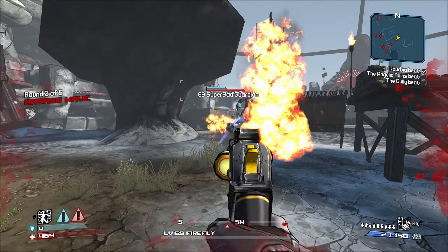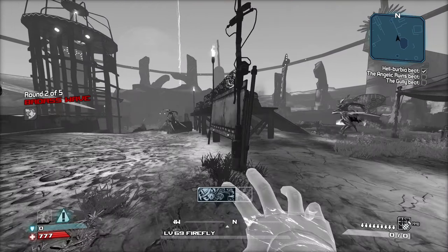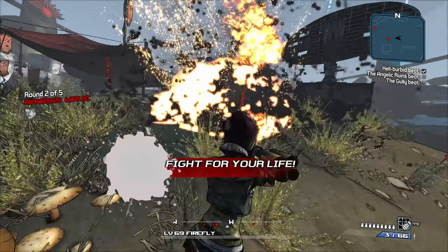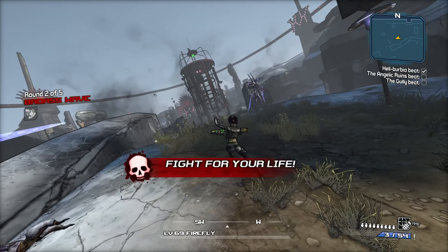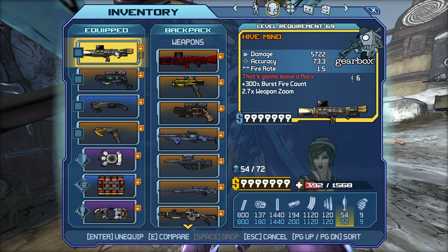We are getting fucking lit up — they have just sent a ton of Guardians at us. Look at all these, this is insane. Pull the Hive Mind out on these and I killed myself. Well, I guess I'm the real bitch ass. I need to quit using this thing because I'm just going to get myself killed.